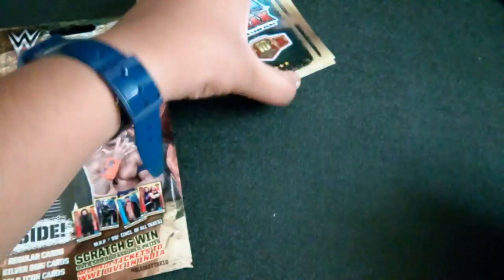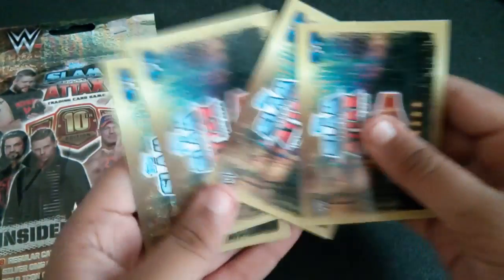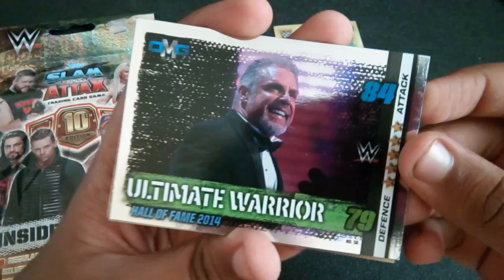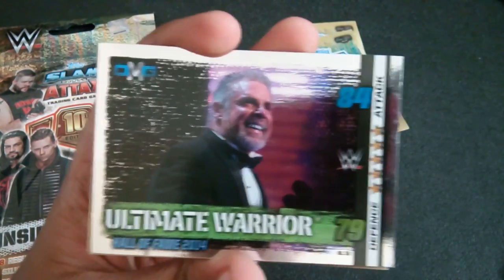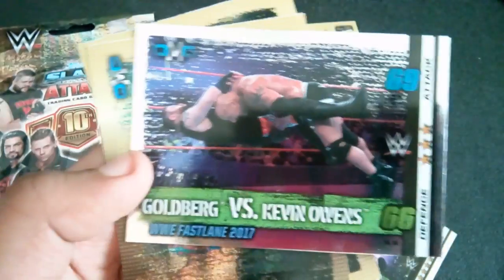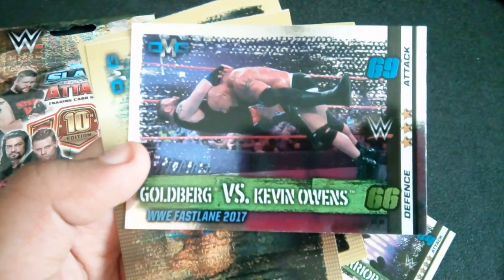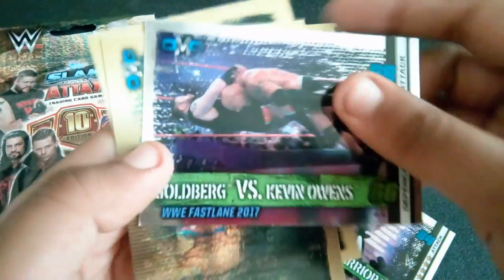That's our base set done. We did pull a decent rating card of The Rock with 87 and 91. Now moving on to the OMG cards. First one is Ultimate Warrior Hall of Fame 2014 — it's the real face of the Ultimate Warrior — with attack 84 and 79. Then we have Goldberg versus Kevin Owens at WWE Fastlane — I would have preferred Goldberg versus Brock Lesnar because that was more epic — with 66 and 69.